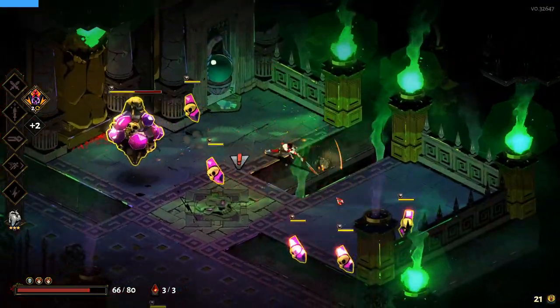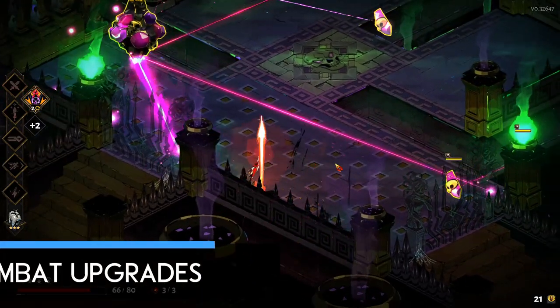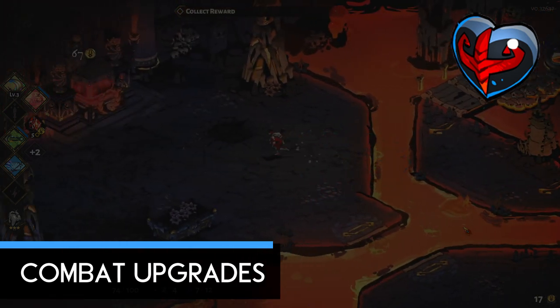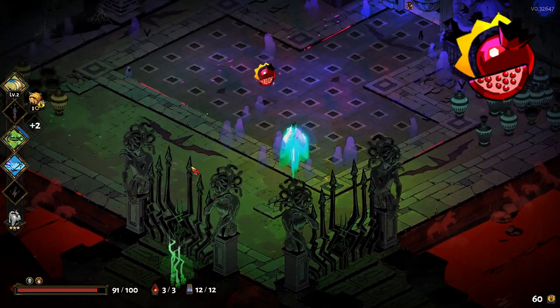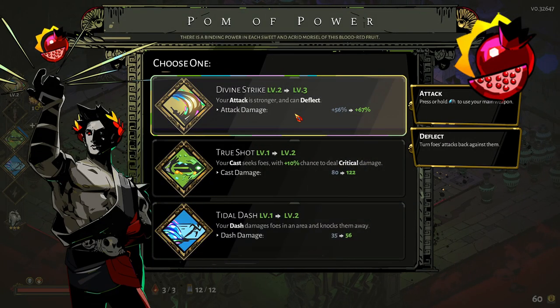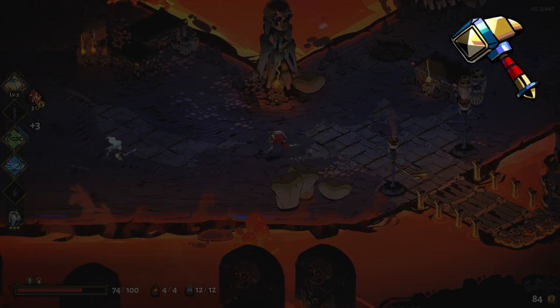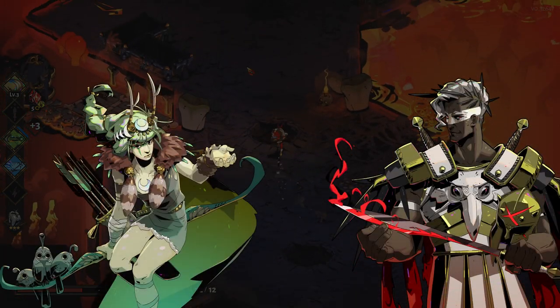Now let's continue to the upgrades and boons that will improve your combat ability. Centaurus Hearts are artifacts found within the Underworld which increase Zagreus' current and maximum health by 25 when obtained. The Pom of Power is an artifact that increases the level of one of your boons on acquisition. The Hammer symbol represents an attack upgrade from Daedalus — a Daedalus Hammer is an artifact that will improve your weapon by upgrading its attacks.